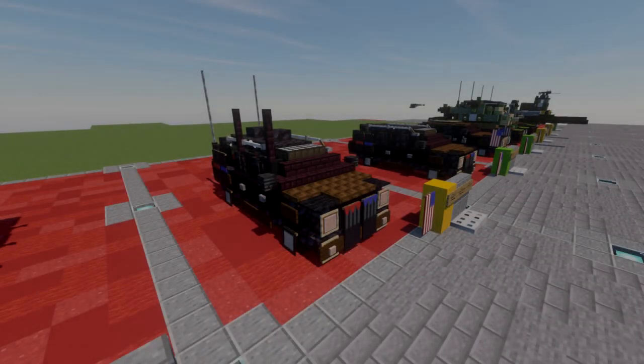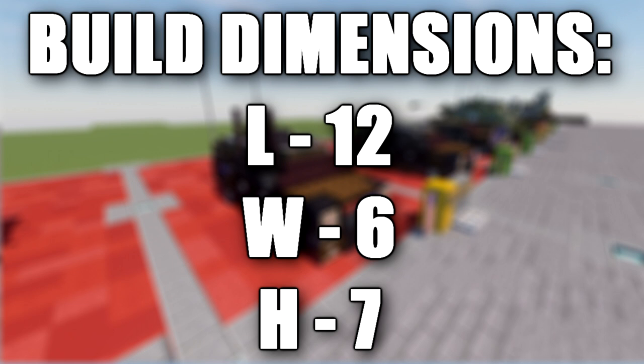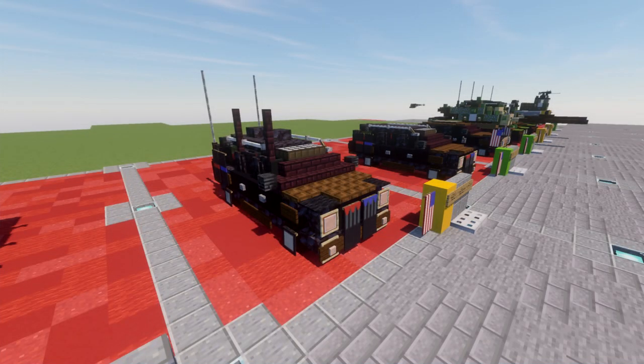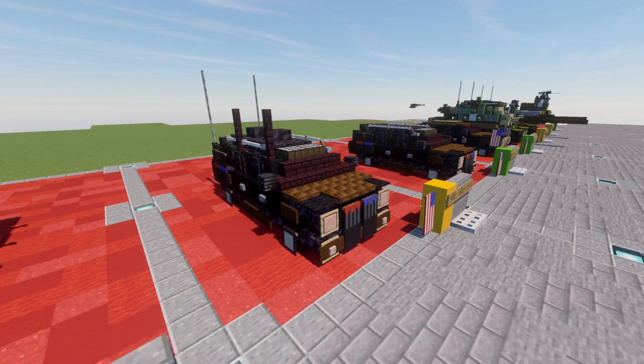Hello ladies and gentlemen, ScaredToBefore here, bringing you another Minecraft modern tutorial. In this tutorial we'll be building the Chevy Suburban known by the codename Watchtower. This vehicle has large vertical aerials and domes on its spine and actively jams communications and remote detonating devices. In some configurations it may also work at detecting incoming projectiles and small unmanned aircraft via shortwave radar.